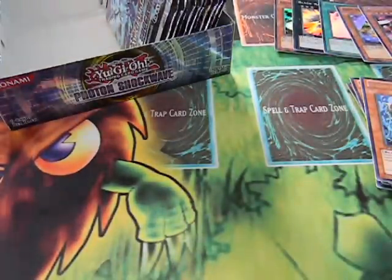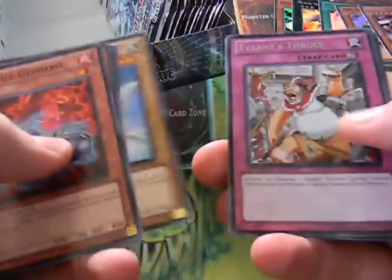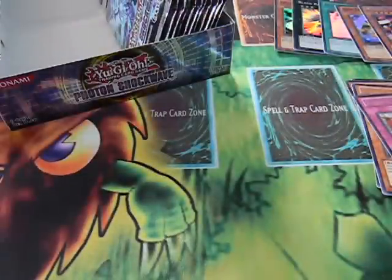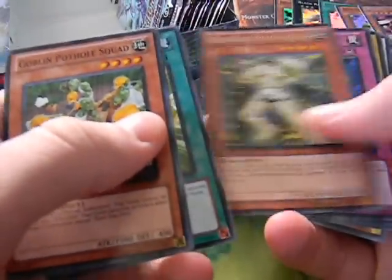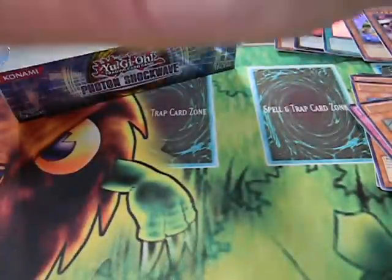First pack for the left side: Evil Sword, Gephyr'o, Tyrant's Throws for a rare. Next pack: Goblin Pothole Squad, Gem Knight Emerald, rare.